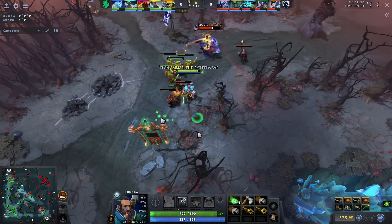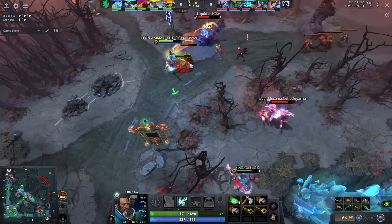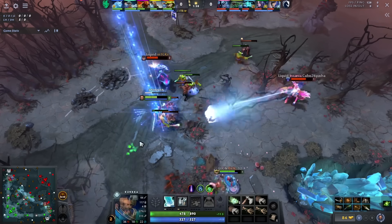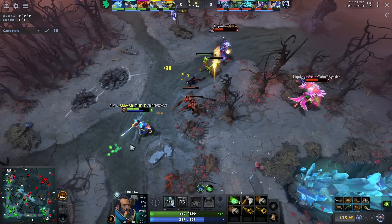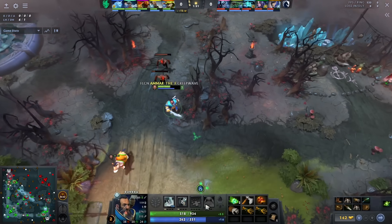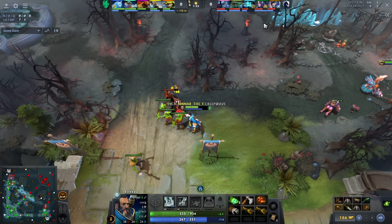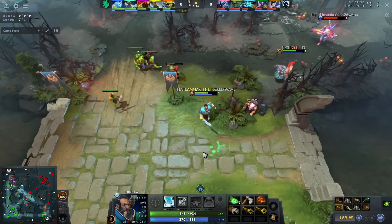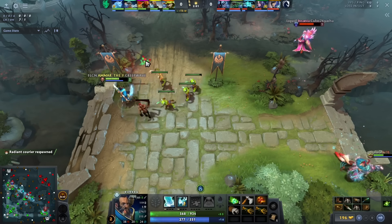On the first melee wave, Tidebringer hits the Luna — that's the perfect Tidebringer where it hits the CS and the enemy hero. Now he's got a double wave because of the aggro spam and using Tidebringer to push the wave slightly. Then as he pulls the lane back, you'll notice he uses the Luna portrait — his cursor moves up to the portrait. If you use your deny command on the enemy portrait it will pull aggro. He does that once for Luna, then again on Venge, keeping the lane back as long as possible.